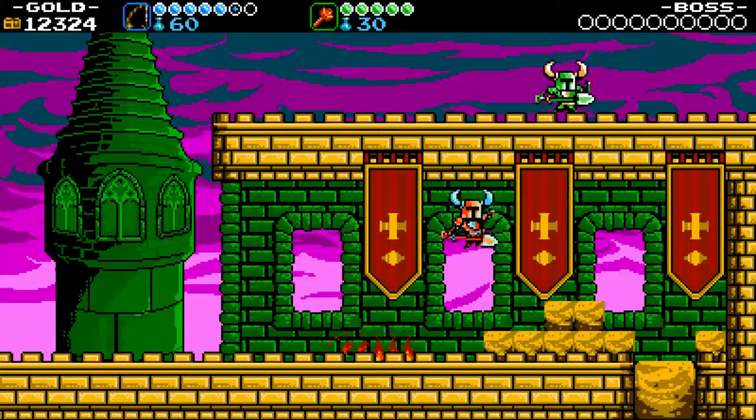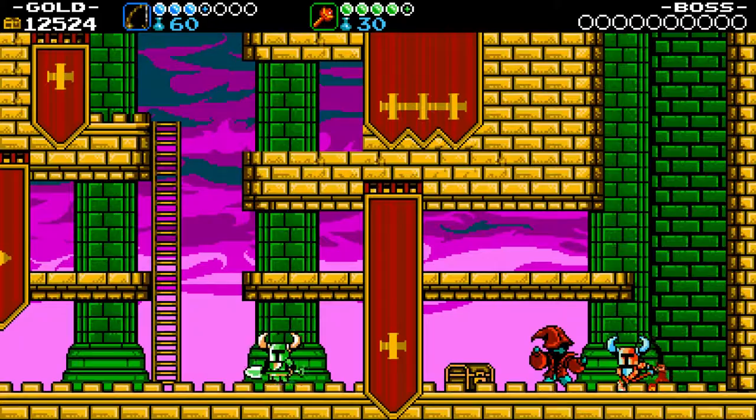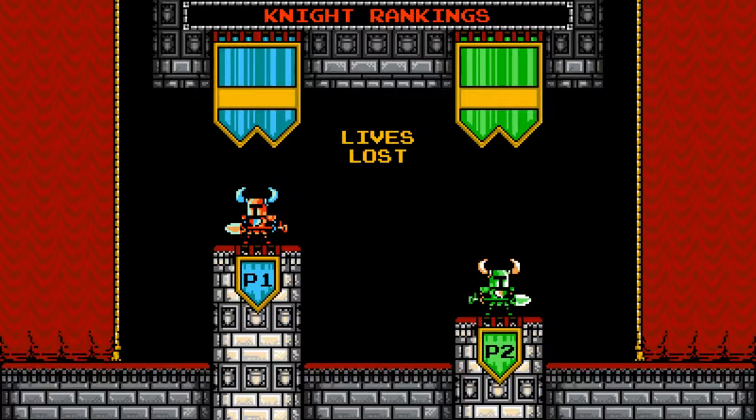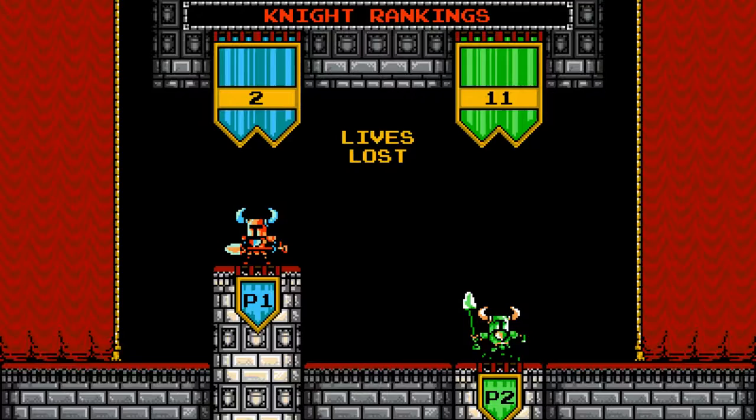You can jump on each other's heads to reach high-up ladders and platforms that can normally only be reached by jumping on particular enemies, usually at the right time. You also share gold, so don't worry about spreading the wealth evenly, although you are ranked at the end of every level for the gold you collect, the times you are killed, and the number of enemies you defeat. However, this is just for fun.